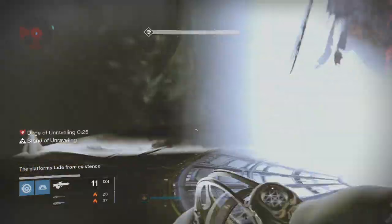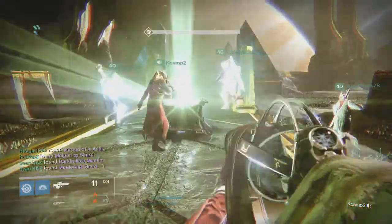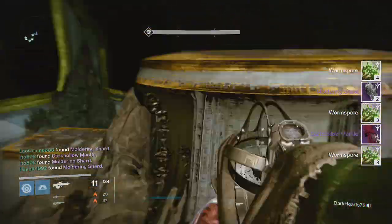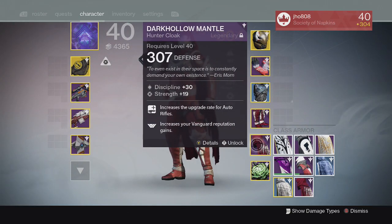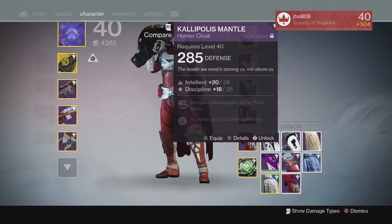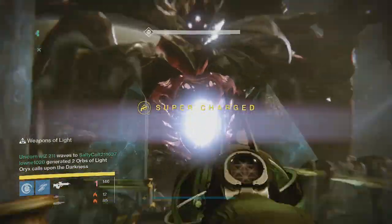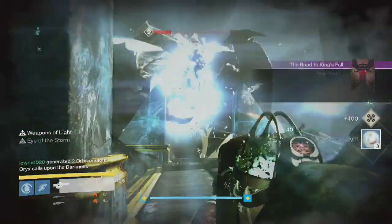Going into the Deathsinger checkpoint with my Hunter, we got the class item — the Dark Hollow Mantle — along with two Moldering Shards. My highest one is 307, and the one I got was 303, so unfortunately not my highest. But I can still use those to infuse into other class items for Iron Banner and stuff, so that's still really good.